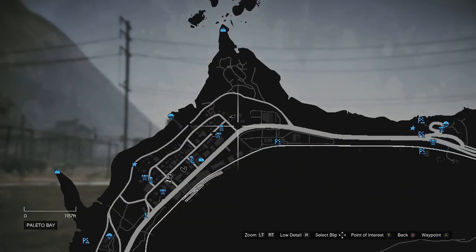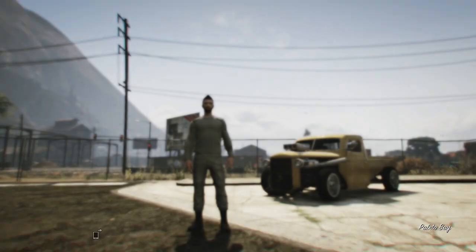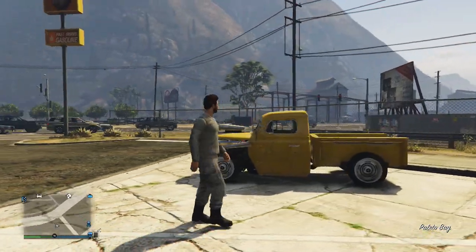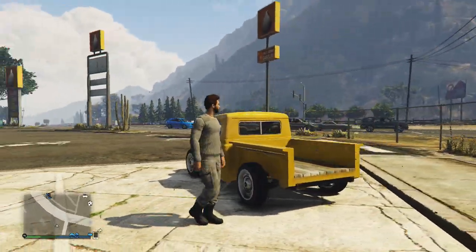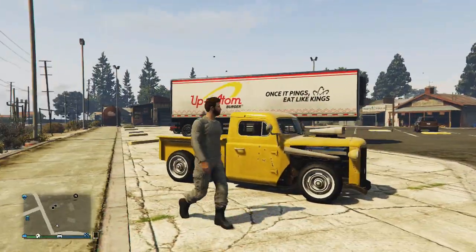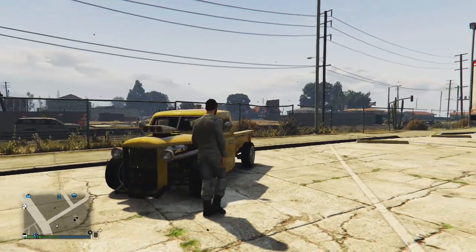As you can see in the video right now, I'm near the Paint and Spray shop in Palito Bay, where a Ratloader is spawned in. The Ratloader itself is highly customised and has some very cool customisations already on it. Now the Ratloader's spawn location was removed from GTA 5 several months ago, so this is essentially a new spawn location for the Ratloader.